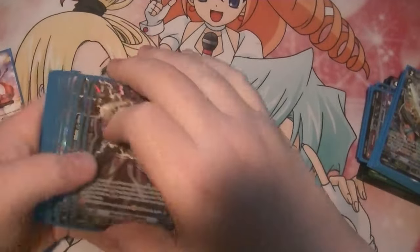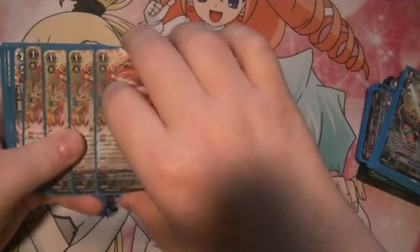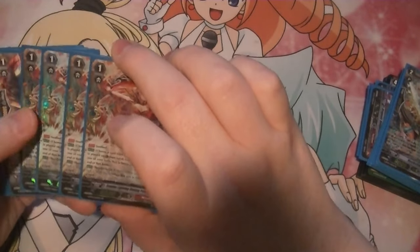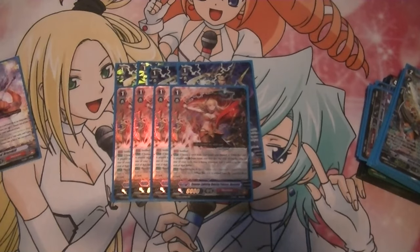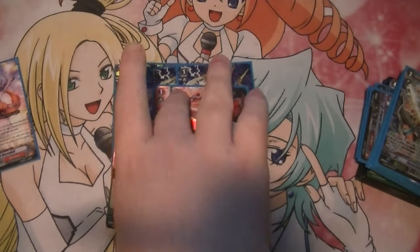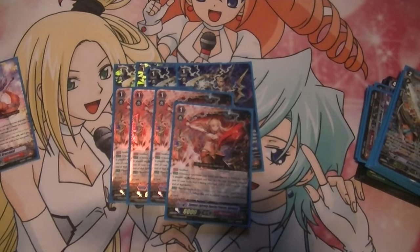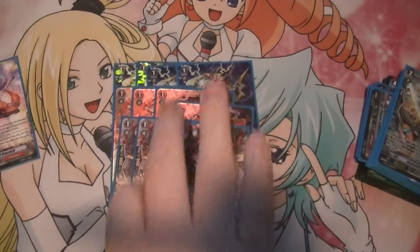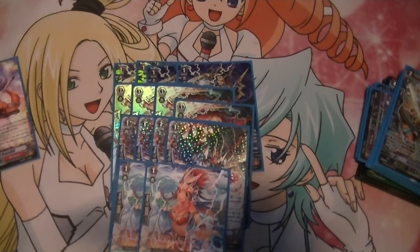For Grade 1s, we run 4 Mighty Bolt Dragoon as stride fodder. 4 of the new Summon Lightning Dancing Princess, Anastasia — the Thunderstrike one that lets you draw a card. Or if you're running into counterblast issues and need countercharging, you can also run the old Anastasia countercharging PGs, which are also included in this deck if you choose to buy it on eBay. Also 4 Smash Boxer Dragon, and 2 Dragon Dancer Fatine, the Soul Blast to Draw.